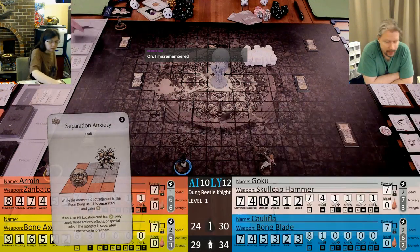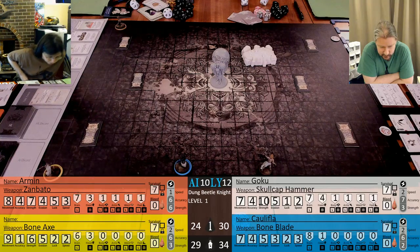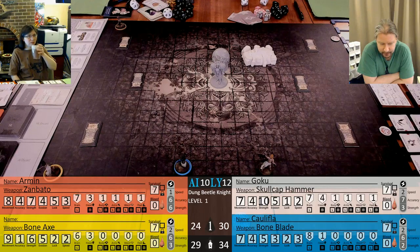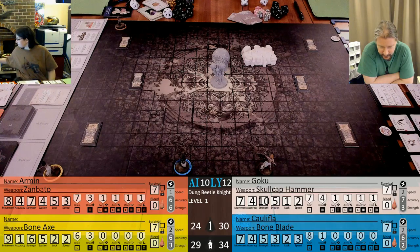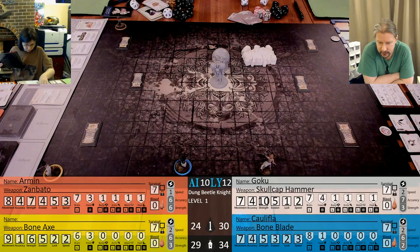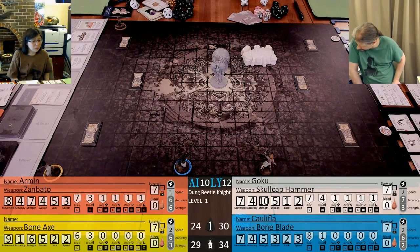So since the ball is behind him, we're not going to be able to avoid the first Power Forward, because it's at the start of the monster turn and we can't get to it. Do we have anybody with eight movement? Yes, we have one person with eight and one person with nine. With eight movement, you can dash up.